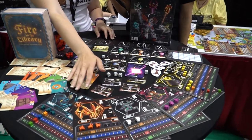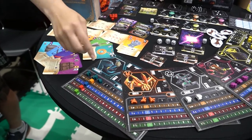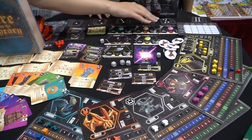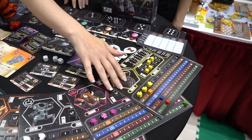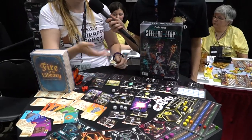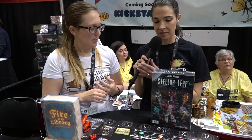Here we have all the different player boards — five different ones with dual-layer construction. We have custom meeples which are your population that you send into the galaxy to explore, all the different home planets, the score pad, and action tracker markers. You track your resources on the resource tracker in your cargo hold, but you also have this action tracker. Every time you do an action, you push it down, and you can see when you've done all your actions. It really speeds up the game.